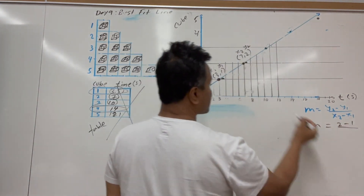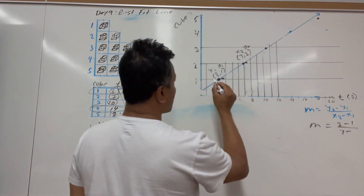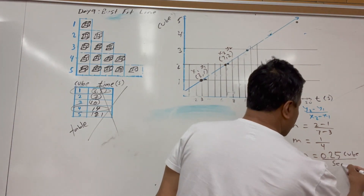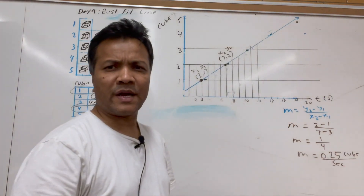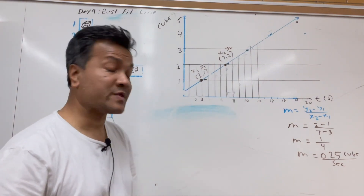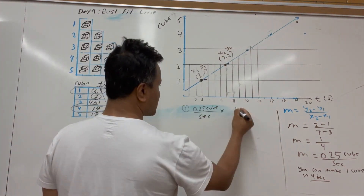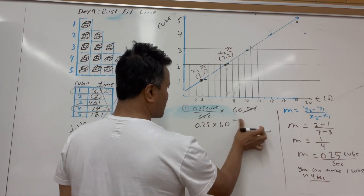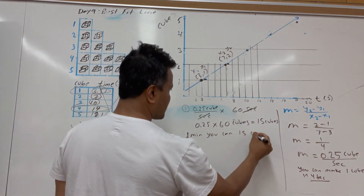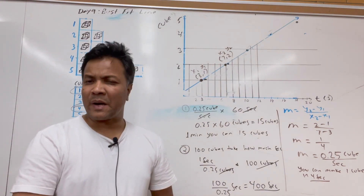x2 is 7 and x1 is 3, so that means you can draw one cube in four seconds. So 15 cubes per minute means in one hour you can do 900 cubes. Final estimates: one thousand, or 1000 versus 360.